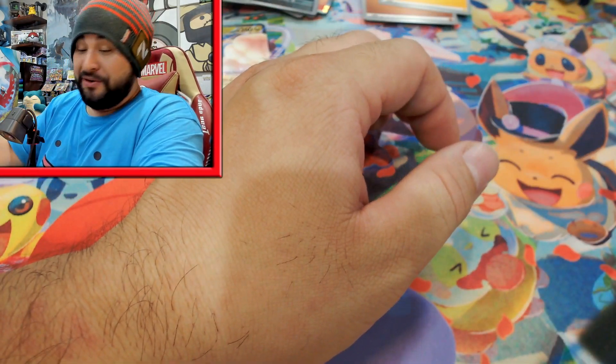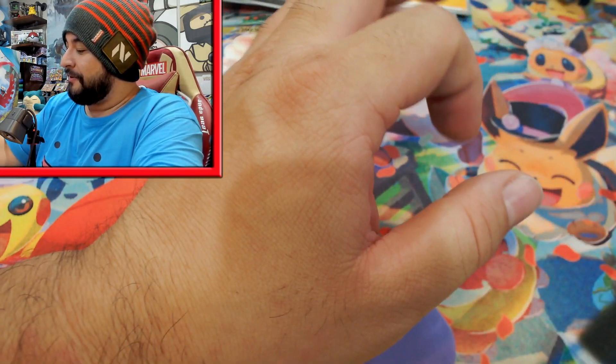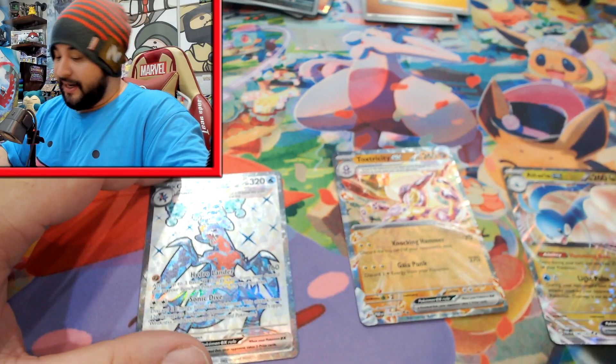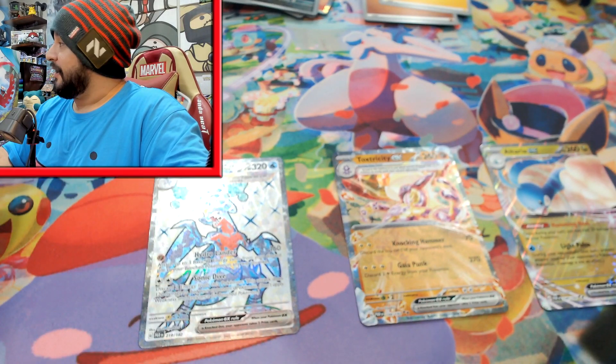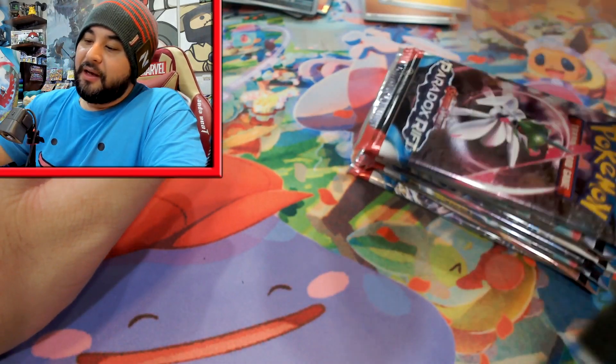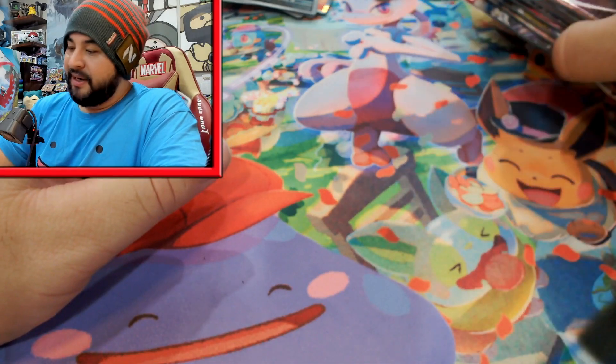We got our promo, and I get a new set of dice which I need for actually playing. So for the first box: we got the Garchomp, we got the Toxtricity, and we got the Altaria. Not an amazing box, but the second box could bring it back.